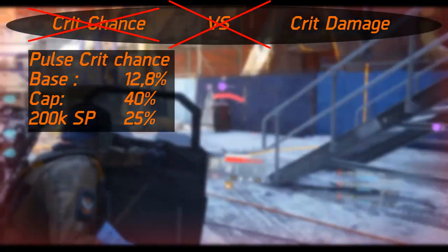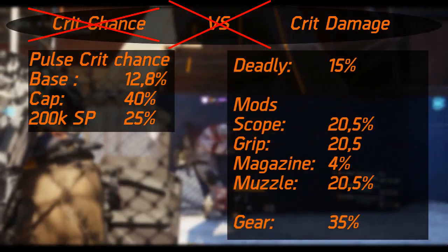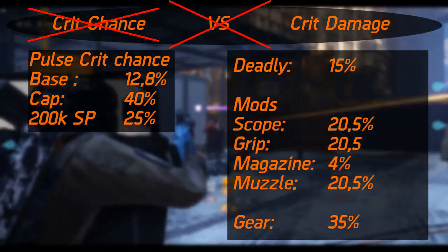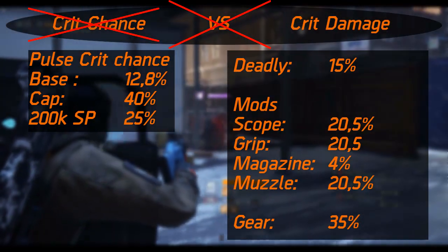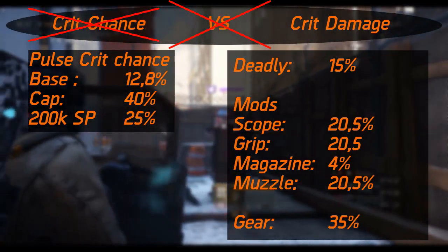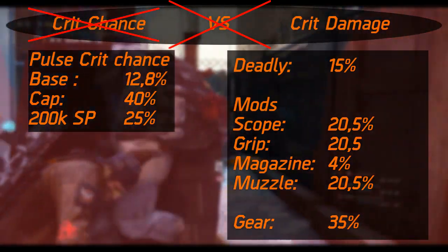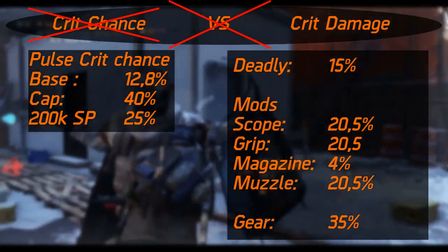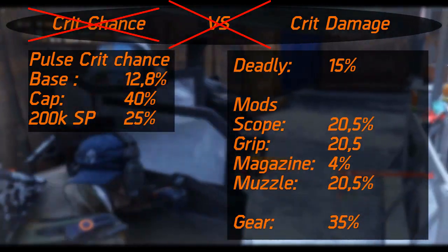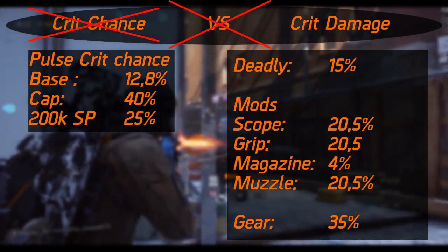Crit damage is not limited — well, it's limited by how much you can get. You can find 15% on the weapon talent Deadly, and then there's a bunch to obtain through weapon mods. For every slot there is a good option. For the scope, the best crit damage comes from the Pro Red Dot Sight, and for big slots you can use the C79 scope — both give up to 20.5% crit damage. On the grip, choose either the short or small grip, which also give 20.5%. The magazine options only give up to 4%, so go with the extended magazine. For the muzzle, the small slot fits the Loud Vent Break, and the large slot fits either the Large Suppressor or SR7 Suppressor — these all give up to 20.5% crit damage.